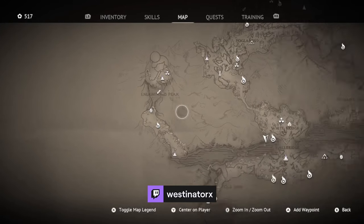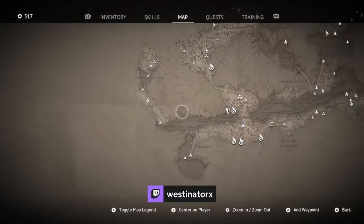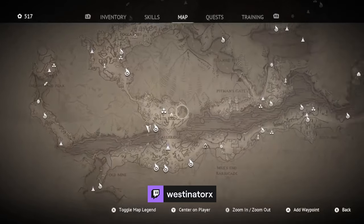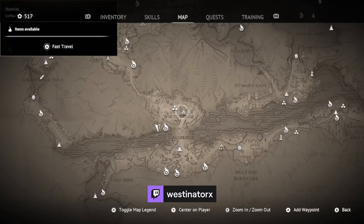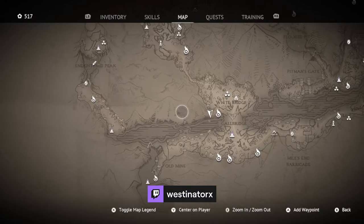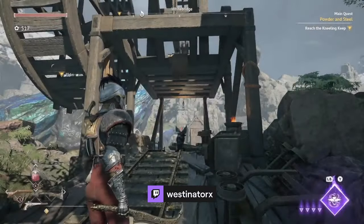If you're looking to get to Enlightened Peak, that's this area of the map over in the far left over here in the three peaks. It's part of a quest line — if you go to the coffee shop and speak to the host, they'll give you a quest to go over here. If you're trying to figure out how to get there, this is how you're going to do it.